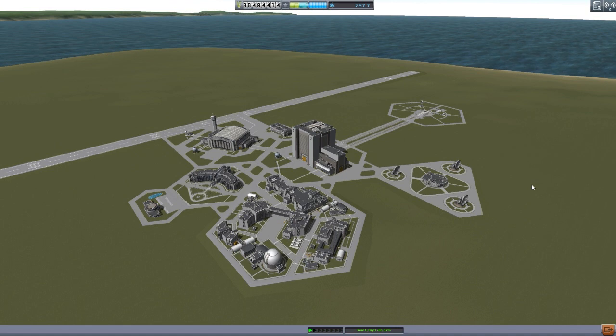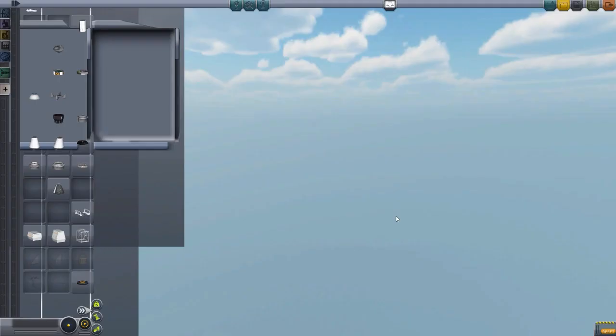Personally, I always like to take all of my science information into the command pod so that I can return it back to the planet for the maximum science gain. And thanks to this backpack, it makes life so much easier. So let's head into the VAB and check this out.